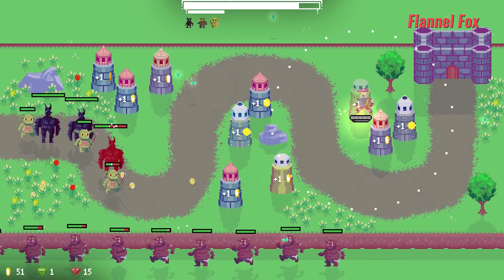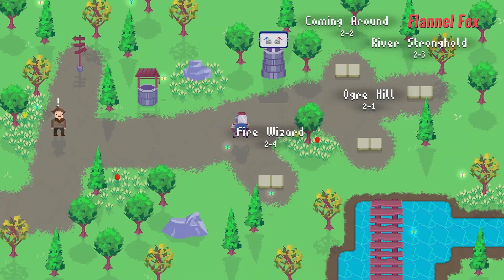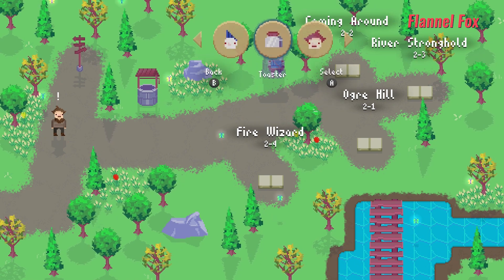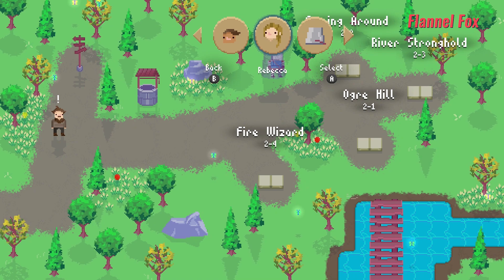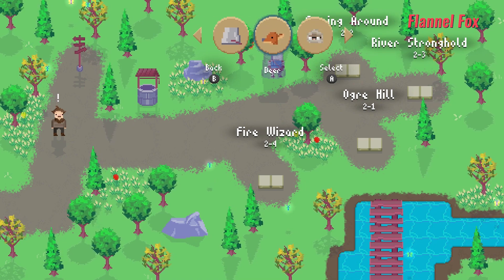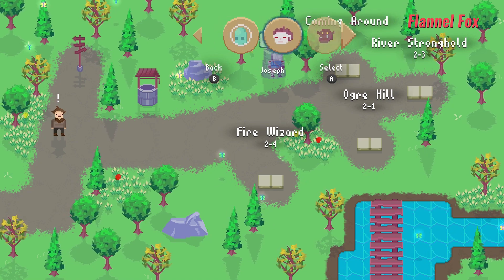As you progress through DoD, you'll unlock new wearable hats, skill points, and tower types. The heads are purely aesthetic, but add so much to the experience, with a great variety of character heads from other well-known indie titles and cultural references — it's a fun little mix-up that really adds to the game's personality and charm.